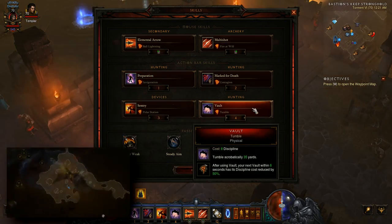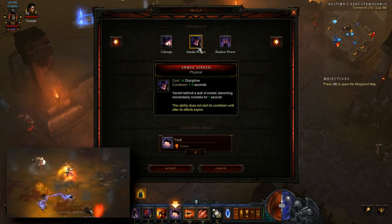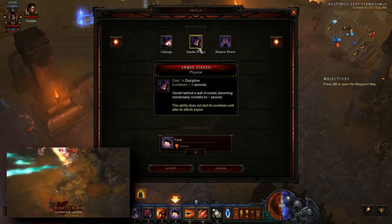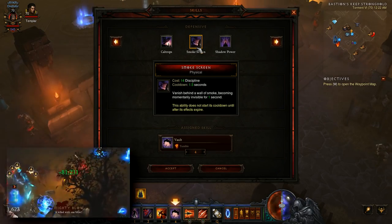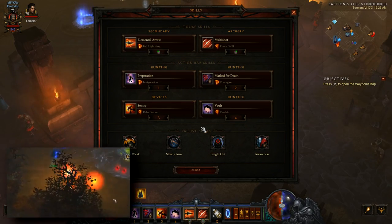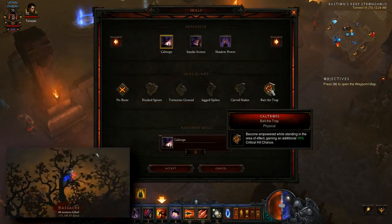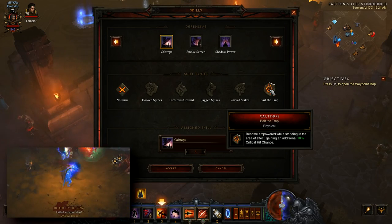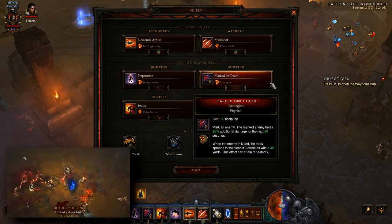Next you're going to want Vault Tumble. In the past people would go with Smokescreen, but there are a number of problems with Smokescreen now. First, you can no longer perma-Smokescreen — Blizzard changed the way the cooldown works, so you can't maintain that permanent invulnerability anymore. It also costs more Discipline than Tumble, and Discipline translates into damage. The maneuverability that Vault gives a skilled player far outweighs the benefit of a tiny period of invulnerability. The next skill depends on whether you're playing Season or Non-Season. If you're Non-Season and don't have access to the Ice Blink Legendary Gem, you'll need Sentry Polar Station — that's what will be proccing your Call of the Weak and Bane of the Trapped. If you do have an Ice Blink, you'll instead take Caltrop's Bait the Trap to grant yourself 10% increased critical hit chance. Lastly, you'll be taking Marked for Death Contagion. Yes, it costs Discipline, but the fact that it spreads to other enemies means you won't have to be casting it all that often.